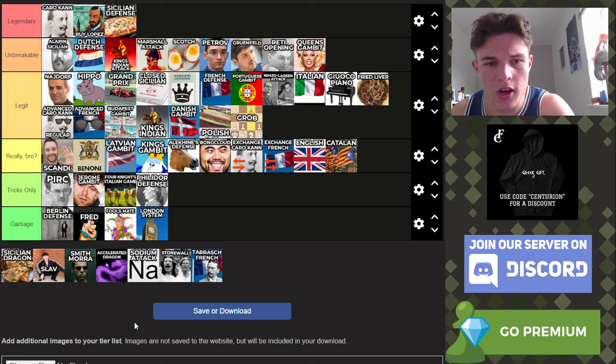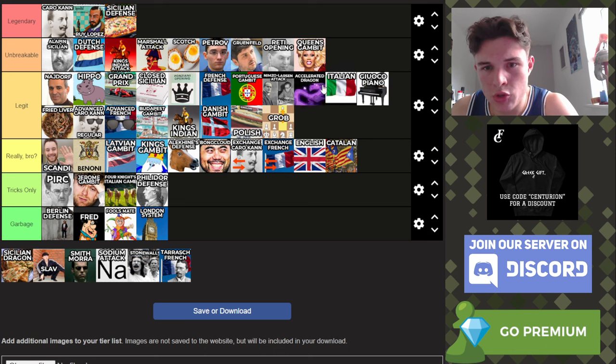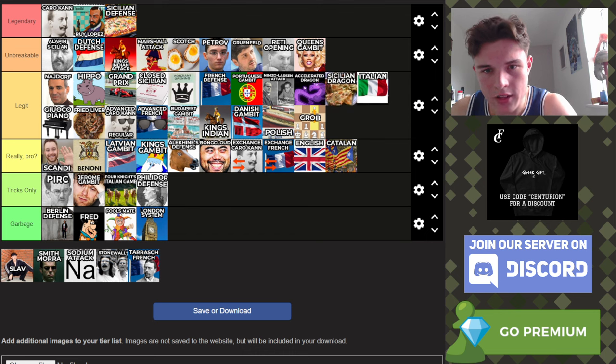Sicilian Dragon and Accelerated Dragon — I'm going to put them in a pretty similar spot because they're very similar. The main difference is that the Accelerated Dragon has a way cooler name. They have to go in Legit — just above the Italian, because they have a cooler name and I think they're more exciting. The Accelerated Dragon goes above the regular Sicilian Dragon because that's a picture of a dragon and that's a picture of pizza — pizza is great, but dragons are cooler.